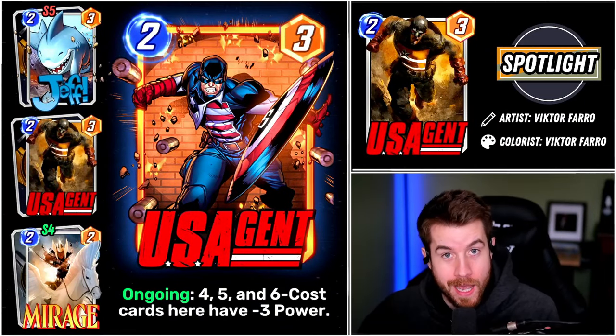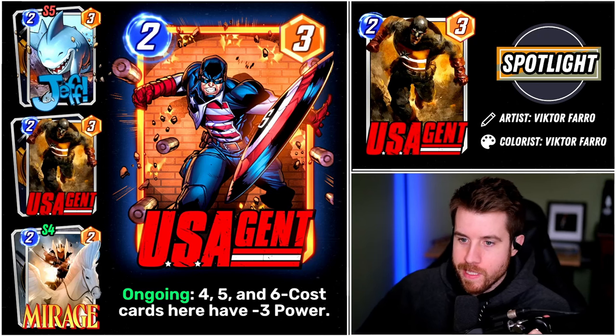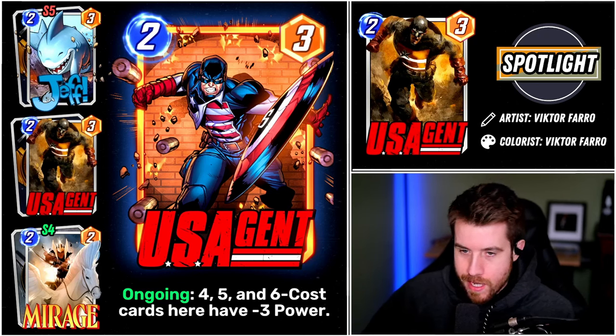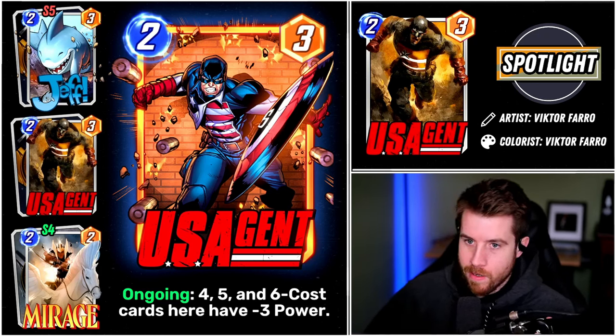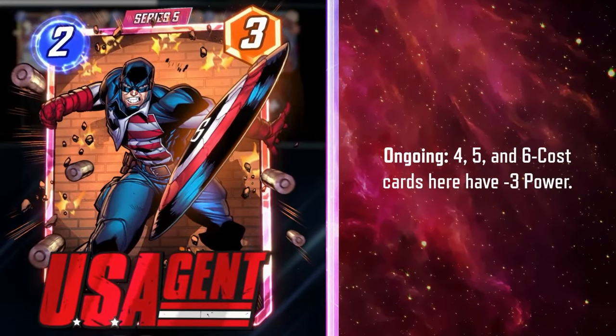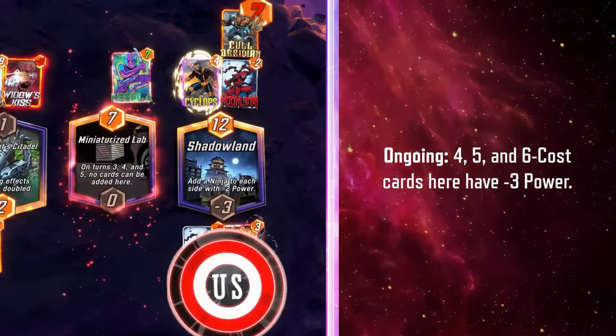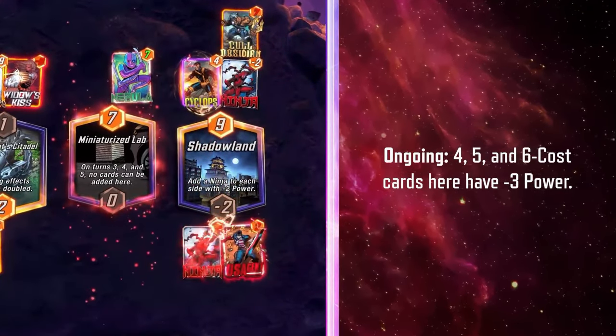America, it is your time to get a brand new card, sort of. He's kind of a villain, but you got U.S. Agent as the next card joining Marvel Snap. A 2-3 ongoing — 4, 5, and 6 cost cards here have negative 3 power at the very specific location where U.S. Agent resides.